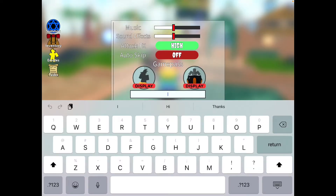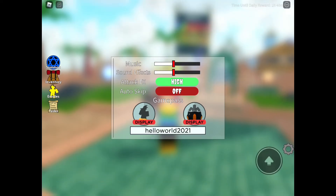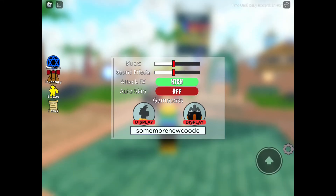The following are the rest of the working free codes. First is 'helloworld2021' — it's not showing anything because I already redeemed it, but that should give you 100 free spins as well.